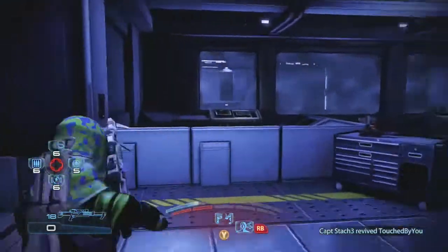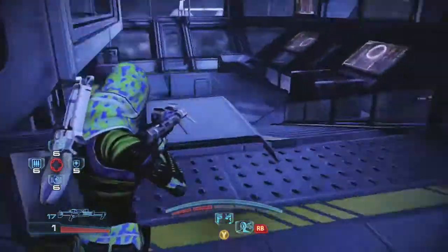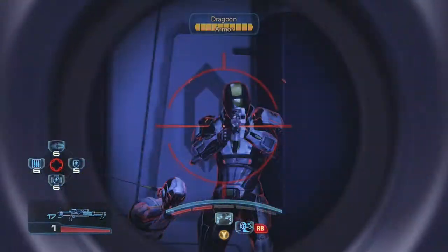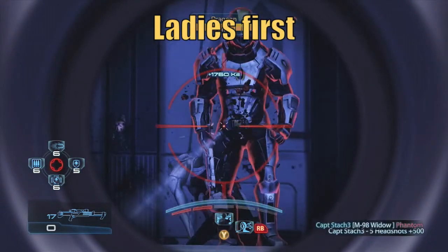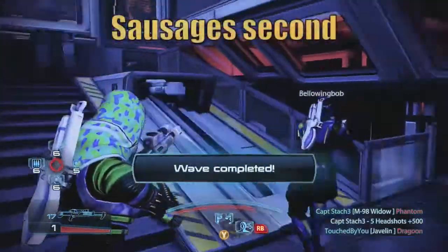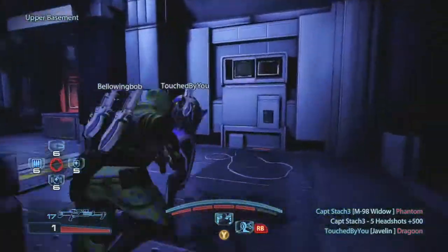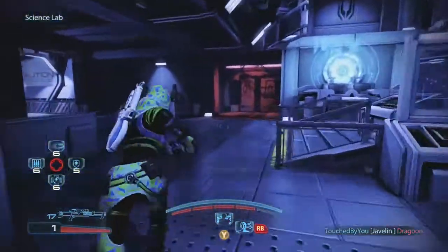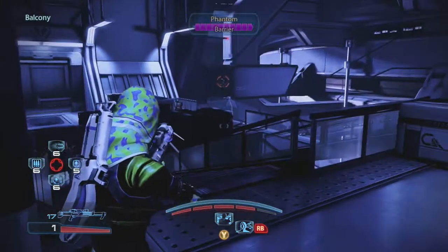You can't vault over that cover right there — you have to go to the side; the corner won't let you jump over. Not the Dragoon — shoot the Phantom first, she has target priority. Watch for that Touched headshot on the Dragoon. When they get stuck up there, sometimes teammates can see them. I'm hosting, so I can see them. Pick which target you want — Phantom wins target priority.